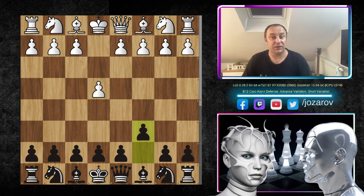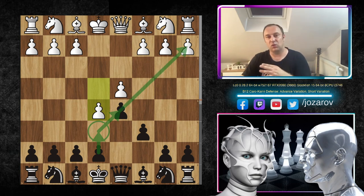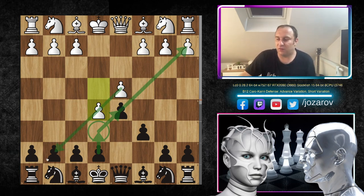The game started: e4 by Leela C0, c6 by Stockfish 15 — the Caro-Kann Defense — then d4, d5, and the move e5, which is the so-called Advanced Variation. We have similar structures here like in the French Defense. It's very important to recognize that we have a blocked pawn structure. After a potential e6, Black should coordinate the attack toward the queenside, and White should coordinate the attack toward the kingside.